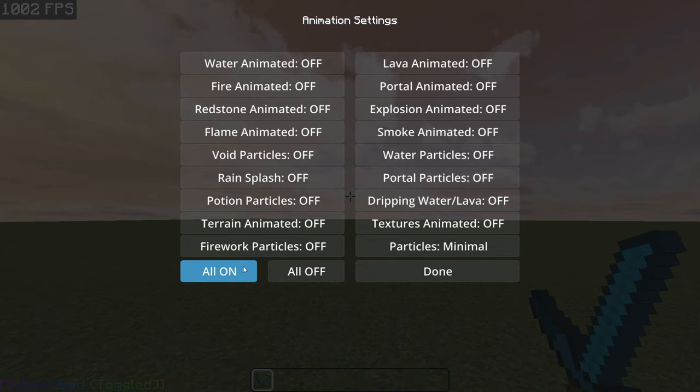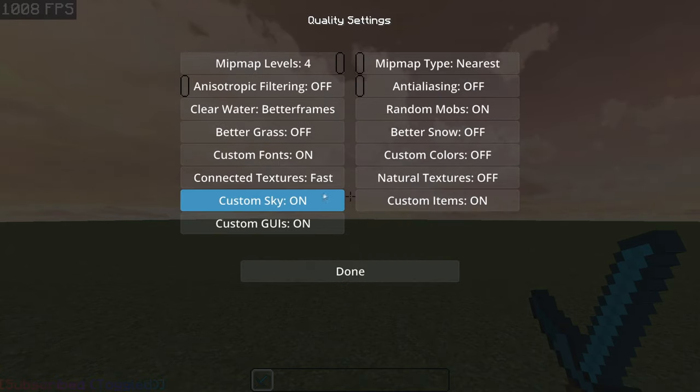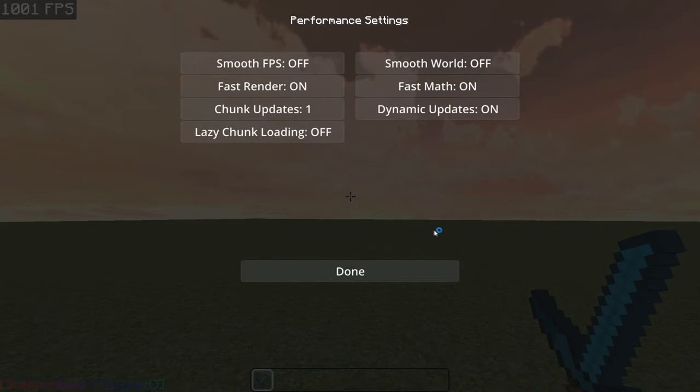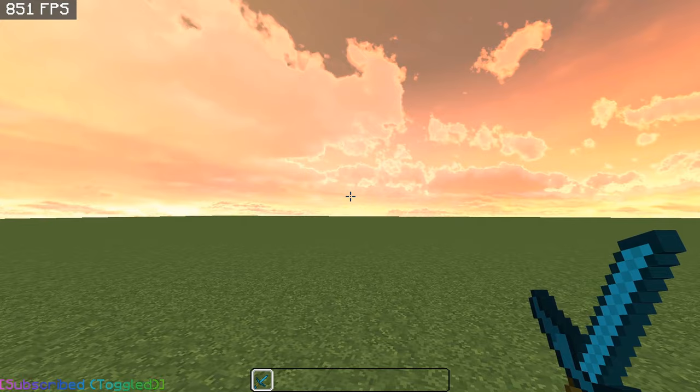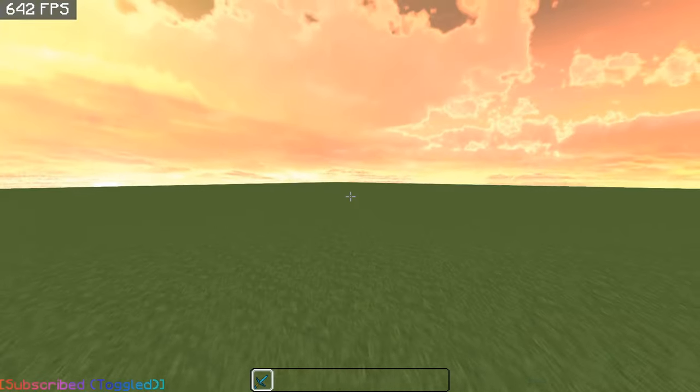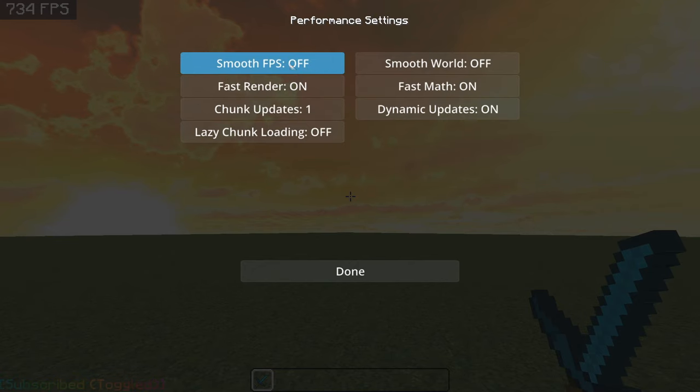Animation is also personal preference, but it will get you more FPS if you turn them off. Some people say that smooth FPS actually makes the recording look better. For me it doesn't, and it just takes 200 FPS. You should probably try it and see what works better for you — for me it's actually turning it off.